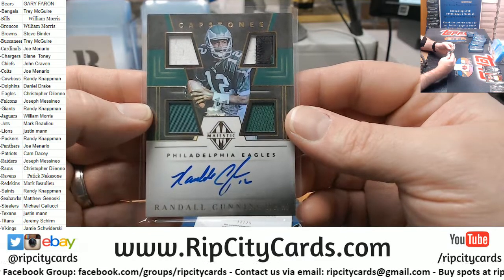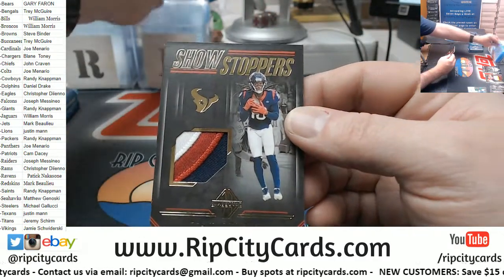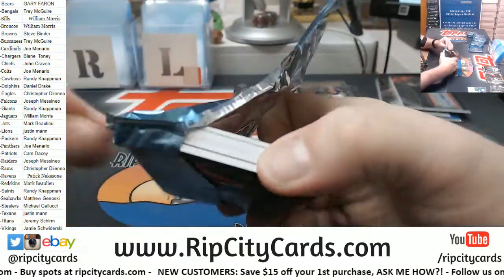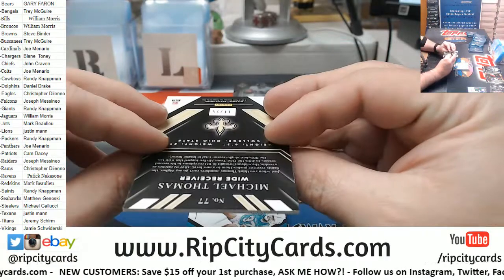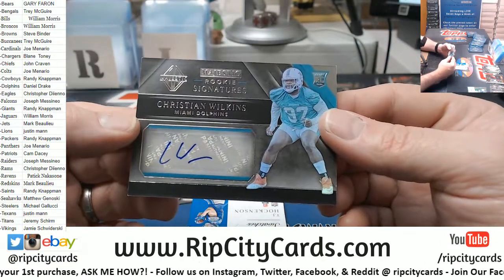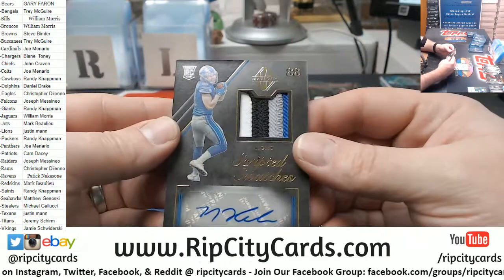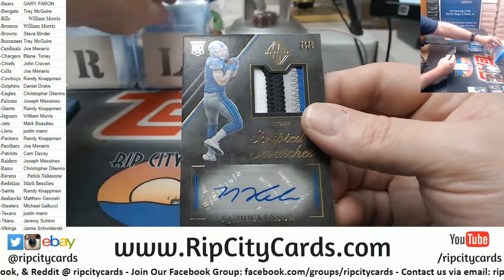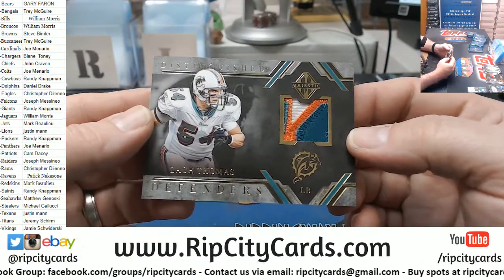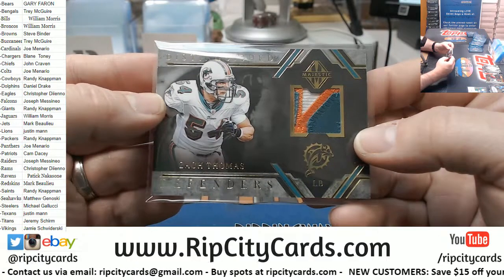I always liked Randall Cunningham — I always hated the Eagles but I've always liked Randall Cunningham. And 12 out of 25 a Showstoppers DeAndre Hopkins three-color swatch. All right, Michael Thomas 11 out of 25 for the Saints. Christian Wilkins 43 out of 99 Miami Dolphins autograph. 15 out of 49 Hockinson, four colors, patch and autograph for the Lions. And 10 out of 25 Zach Thomas — nice three-color — a rare card in general.